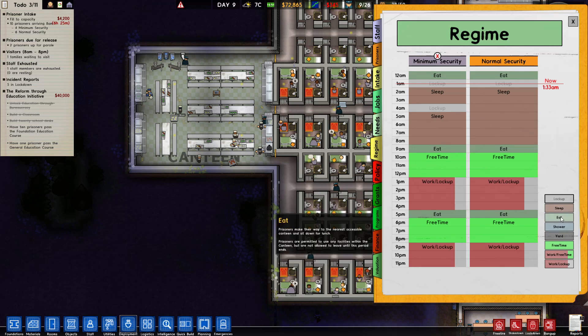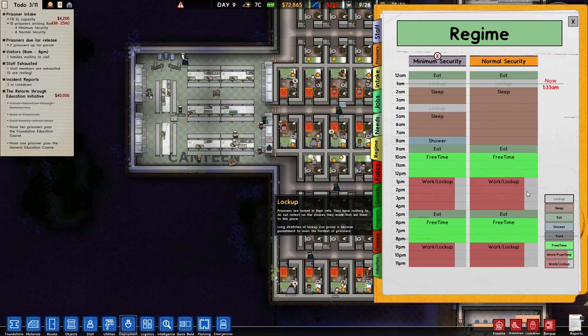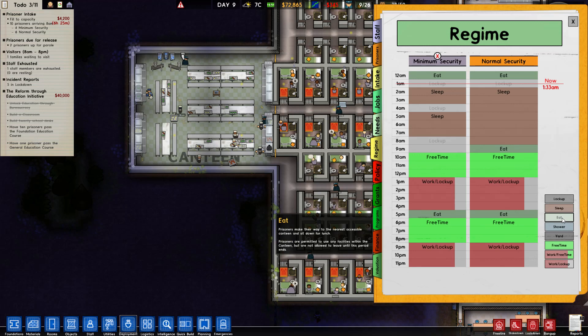We're going to have them shower and lock up at nine - it might as well just be lock up. Then we'll send them to eat at ten, and we're going to have two blocks of free time after that. The main reason I'm only giving them an hour in the morning is that everyone's cells are in such close proximity to the canteen, so the chances are everyone's going to get a chance to eat.